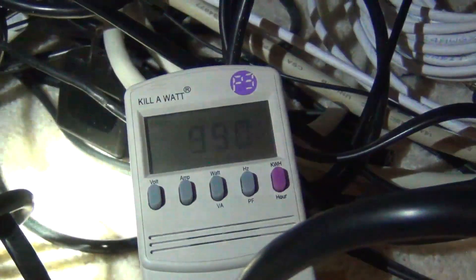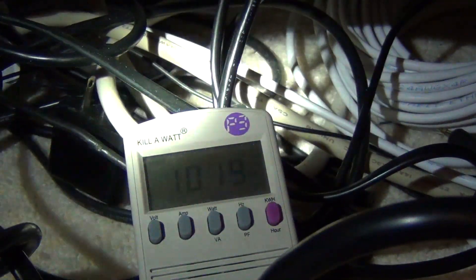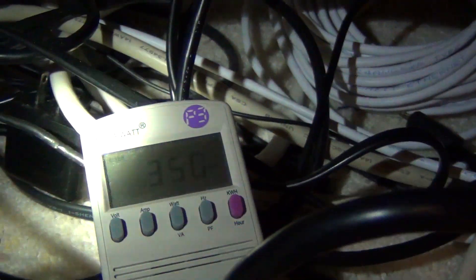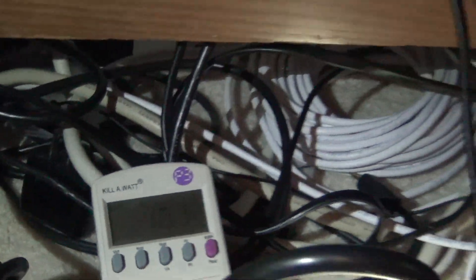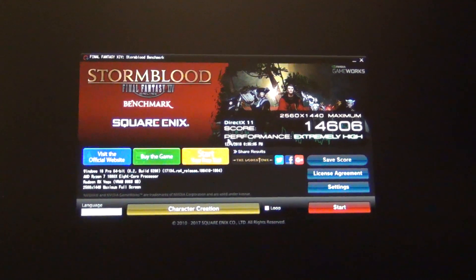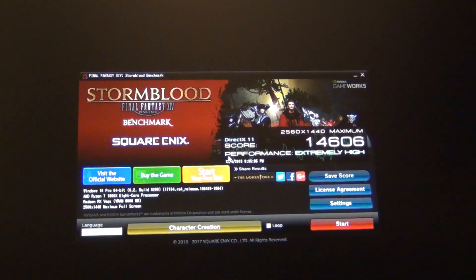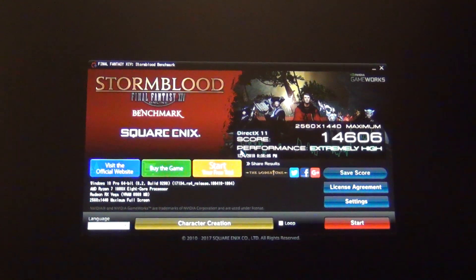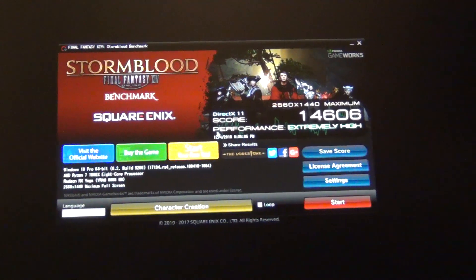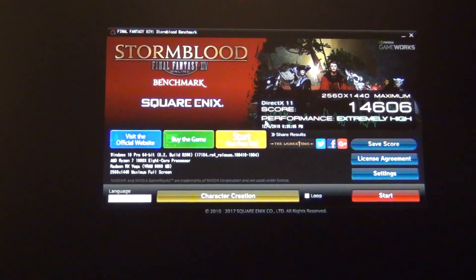It's getting pretty hot in here. Crossfire is one of those things where, if you do it, you'll probably want to undervolt Vega significantly to save power. The benchmark just finished — let's take a look at the score. The result is 14,606. That is at 1440p full-screen maximum settings on DX11.